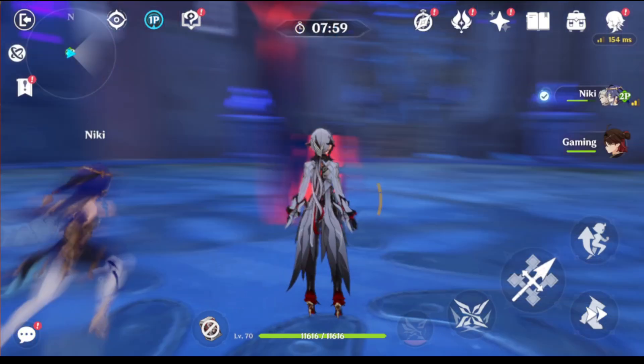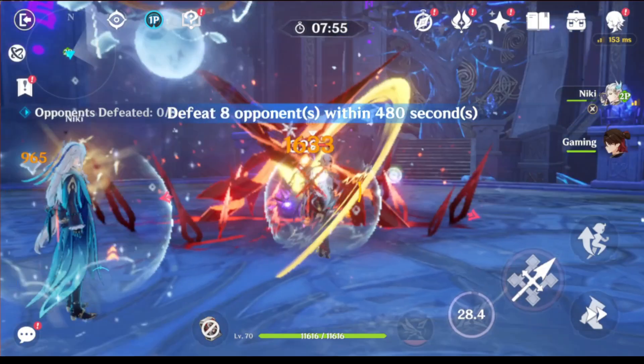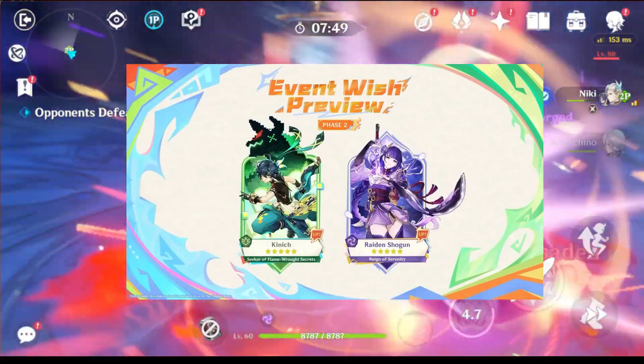Welcome back, travelers. With less than two days remaining until the end of the first half of version 5.0 and the start of the second half, let's calculate the number of free pulls you can still get for Kinnitch and Raiden Shogun. Let's get started.